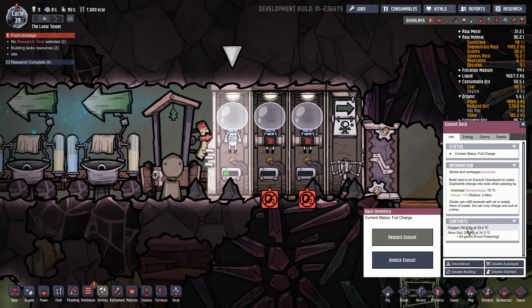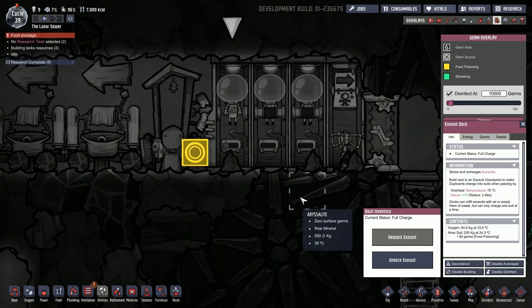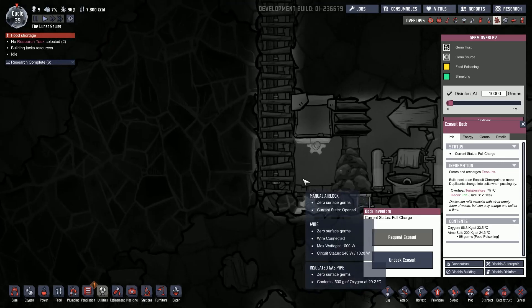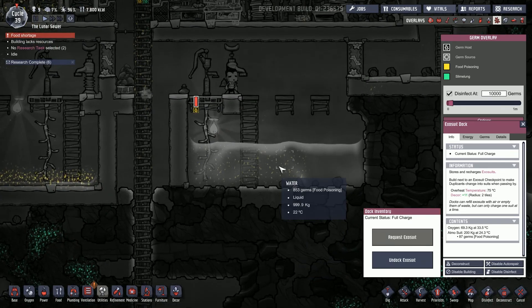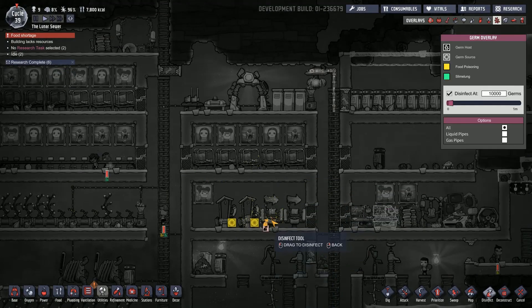These two have no oxygen so we can't use them at the moment, but this one is filling up - oxygen's going up which is good. It has got some germs on it, which is a bit odd because I don't think they've been anywhere with germs. There is some down there but we haven't got down to there yet. So I don't really know where those germs have come from.